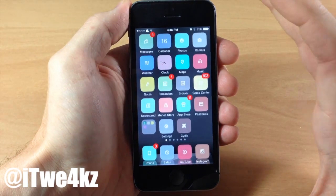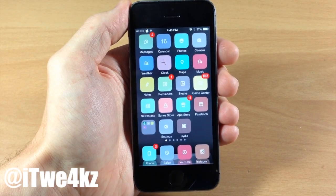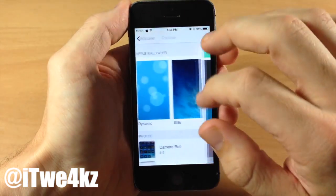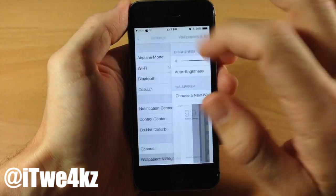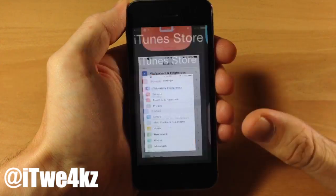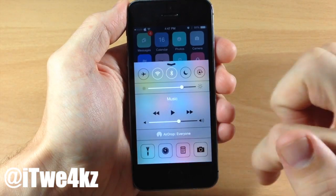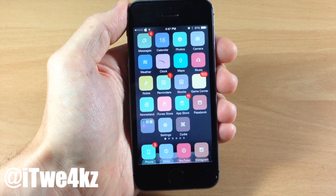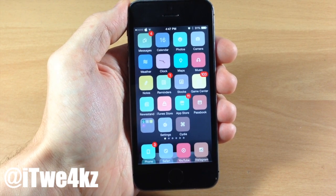The unthemed icons do stick out because they just don't fit in with everything else, but this is still a really nice theme and I'd recommend checking it out especially since it's free. Jumping into settings, you can see the icons are all themed there as well. It doesn't do anything for the control center — this is strictly icons — but it's still worth checking out in my opinion.